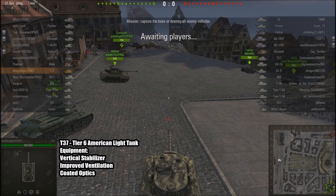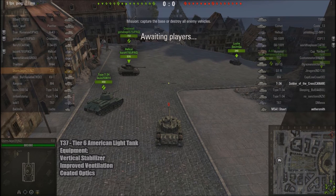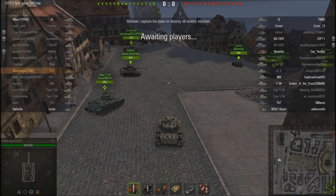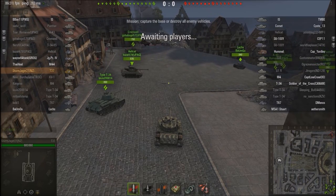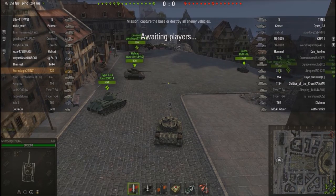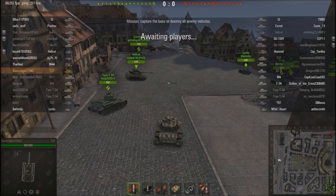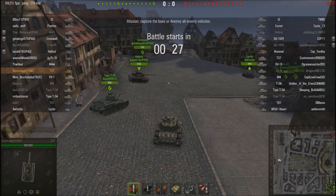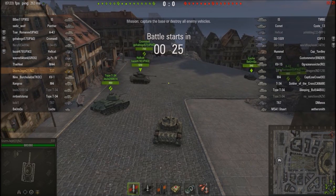G'day tankers, welcome to my YouTube channel. Today I'm bringing you a battle in the T37 — it is the tier 6 American light tank. This battle is not the most favorable matchup for a light tank, Himmelsdorf being an urban map. Urban maps not being great for light tanks, although you'll be surprised at how well we do in this game.